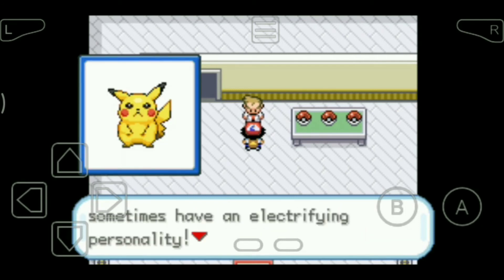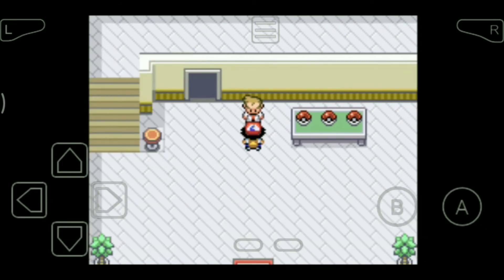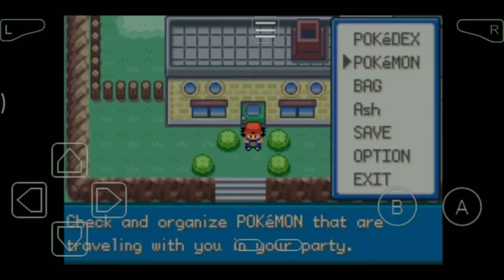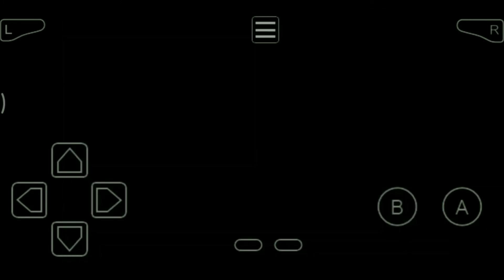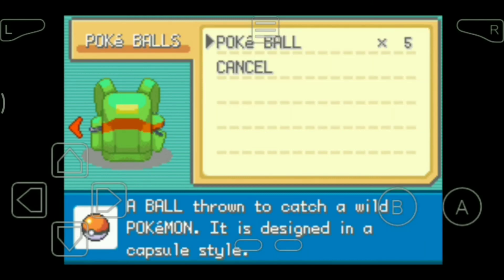So this is our first Pokémon. We got a Pokédex so we can search any Pokémon, a Pokémon with two moves it knows, and in the bag we got a Town Map and Pokéballs. Good luck! So we got the Pokédex and all our starting items.